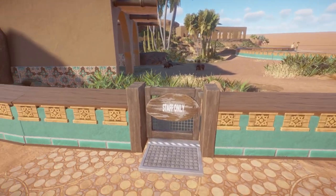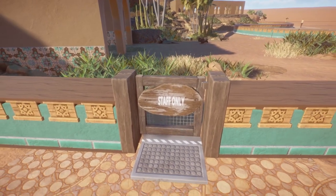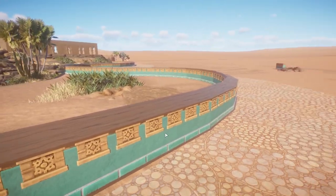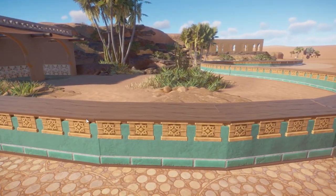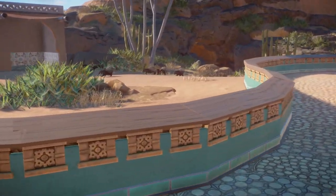I decided not to really cover up the gate. I kind of made some pretty posts next to it and put a staff only sign here — I think that's actually quite realistic, sometimes you see that in zoos. So we have this lovely little pattern on this blue fence, which I think is really nice. It adds a really nice pop of color to this exhibit that is not that colorful in and of itself.